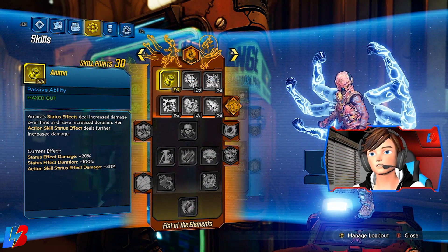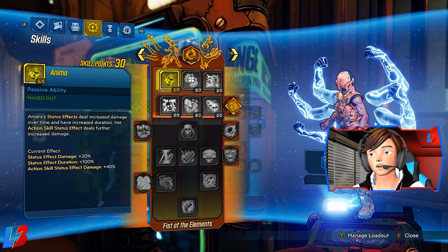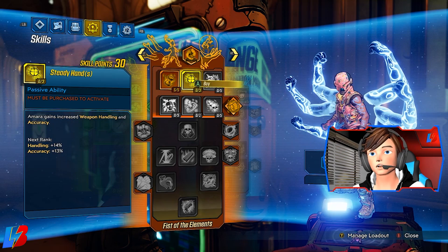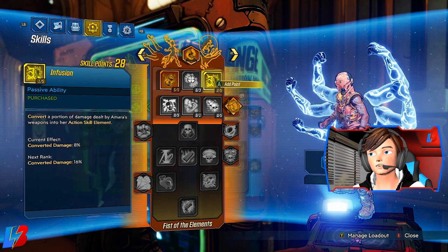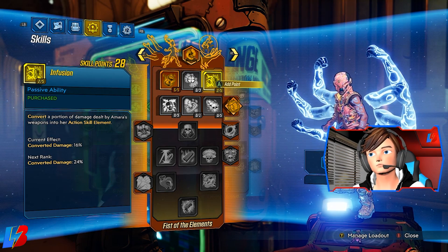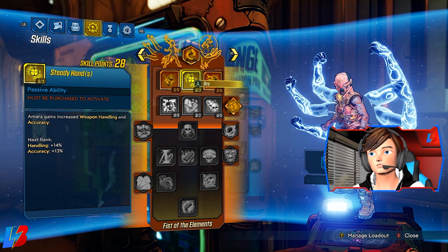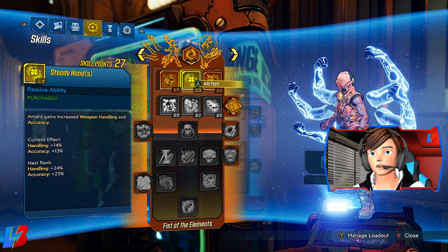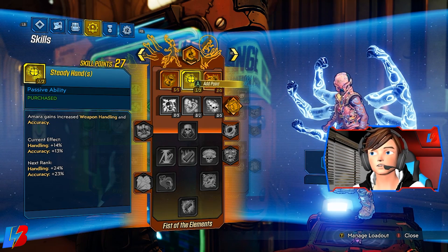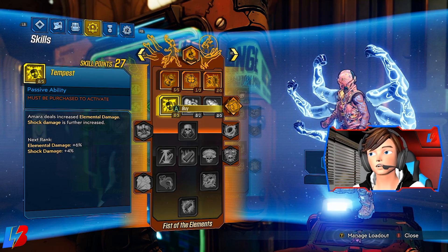In Fist of the Elements, we're dumping five points into Anima to increase status effect damage and duration — action skill status effect damage is increased by 40%, really important. Then two points into Infusion, which converts a portion of Amara's weapon damage into her current action skill element. We're also applying one point into Steady Hand for accuracy and weapon handling, since it's always good to have at least one point there.